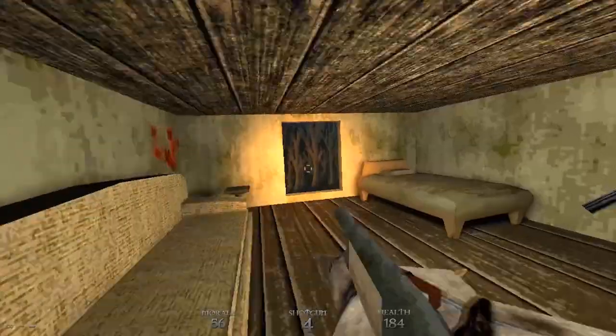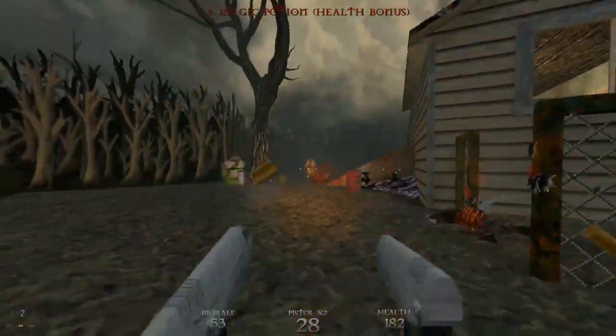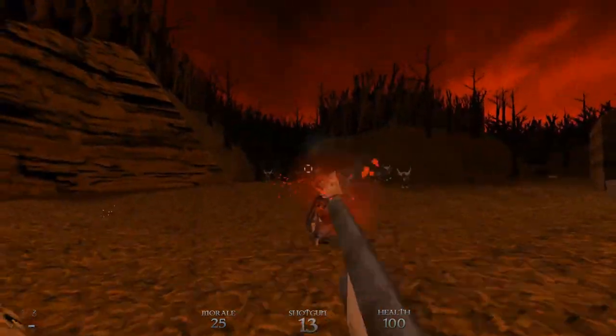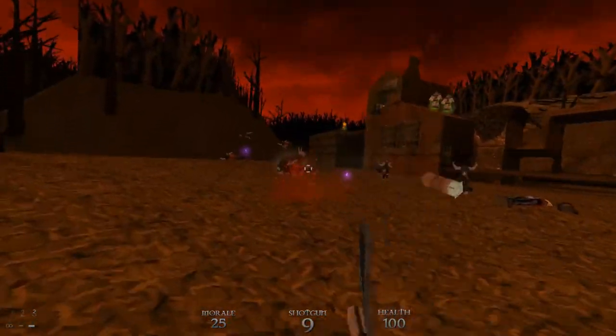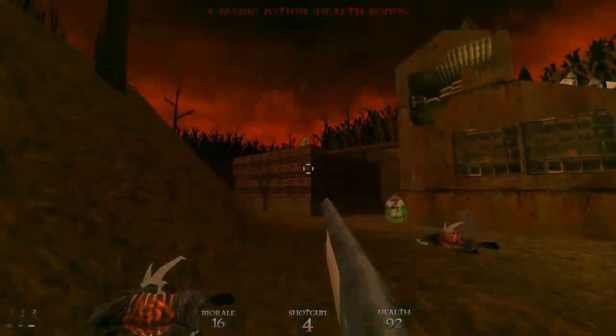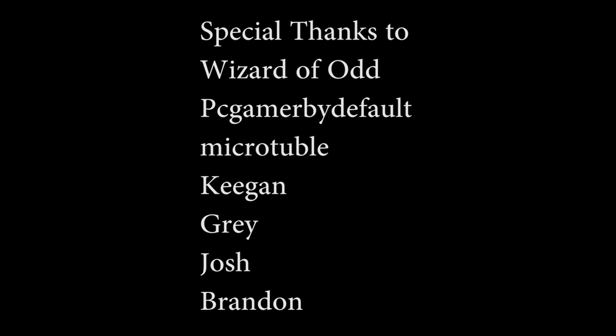Dusk was released in 2018 and is nothing short of transcendent — one day I shall review it. It features many of the aesthetic qualities of Blood and a story and concept similar to Blood as well. The game is a bit more fair due to enemies using projectiles instead of hitscan weapons. Sadly, the protagonist Dusk Dude does not talk, which means Dusk has a little less personality than Blood, but overall it does a great job of making the concept of a dark shooter live again. I highly recommend giving Blood a go if you're hard enough.